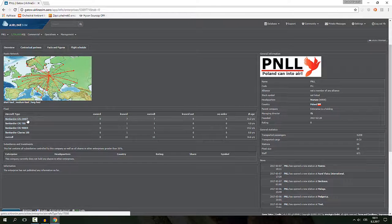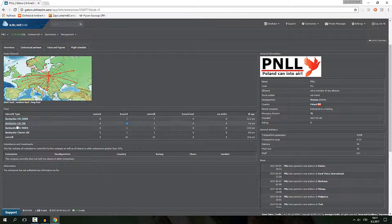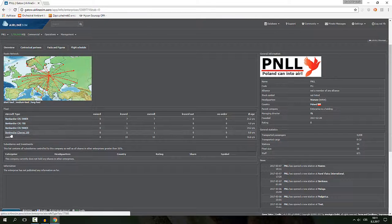Nine of them are Canadair Regional Jets — seven of which are the 200 series, one being the 700 series which is a stretched version, and I know the 900 is definitely the stretched version of either the 700 or 200. We also have one Bombardier CS series 100 which I'll speak about in a second.